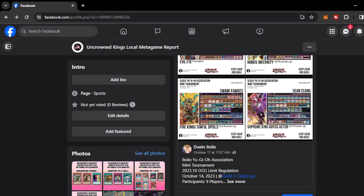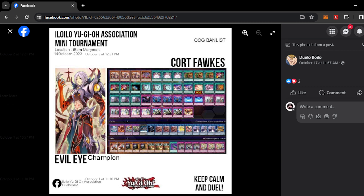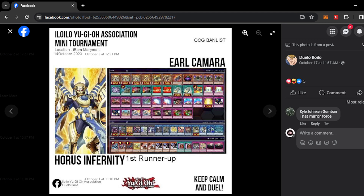Moving on, we have Duelo Iloilo — another tournament. They have been very active. We have Courtfox with Evil Eye — the first Evil Eye we've seen. He played Metaverse on the deck to fetch his field spells and even play Necro Valley. This is a control variant of Evil Eye with Demise and Extravagance. He even side-decked Maxx C on this list, so he really wants to go first and dominate the game. Next we have Earl Kamara with Horus Infernity — a stun-and-control-oriented version of Horus. He wants to build bodies on the field using Horus and Infernity and control the tempo using Compulsory, Mirror Force, Ice Dragon's Prison, and Crackdown. Earl Kamara never ceases to amaze with his deckbuilding approach.